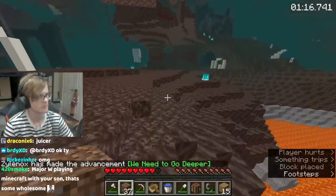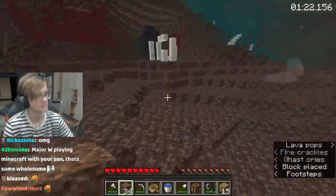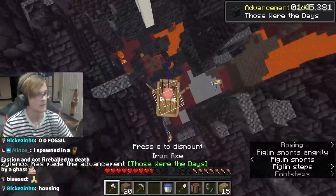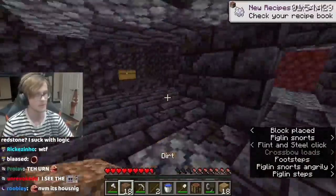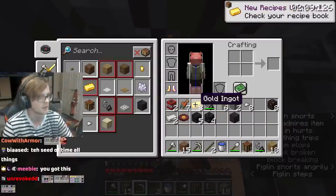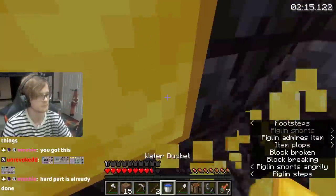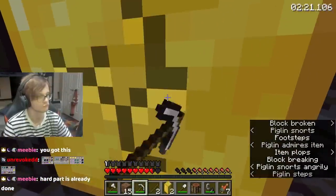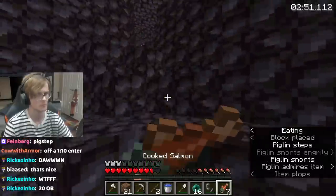Upon entering the nether, there is a bastion and a fortress nearby, right next to each other. Bastion meta has basically been solved for a while now. There are four different types of bastions, each with their own strategies. Players identify the type of bastion and then know exactly what they're going to do. Xylanox breaks a chest to lure as many piglins as possible, then runs inside the bastion and digs in a particular way to trap the piglins while he mines gold and throws it to them. He needs a total of 20 obsidian to make two more nether portals, at least 12 pearls plus a few extra for travel, enough string to make wool for beds for the end fight, crying obsidian or extra obsidian for the end fight as well, and fire resistance potions for the rest of the nether. And he gets all of these extremely quickly.